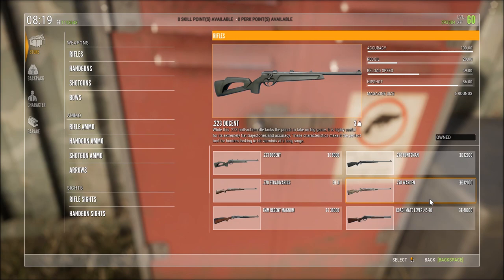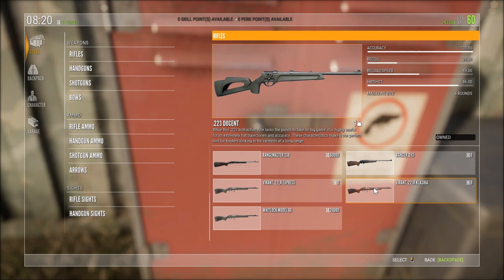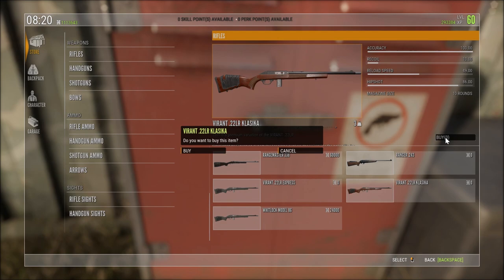So I got a .22 LR, an Express and a variant of that - Viren. I might buy that one, looks pretty cool. Little bow - cost me nothing, because it is a DLC in a weapon pack.